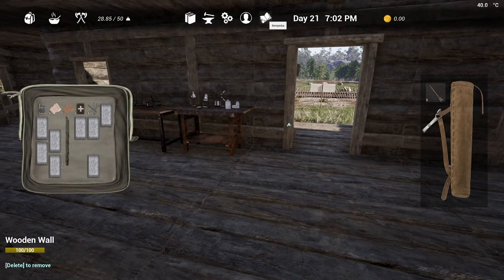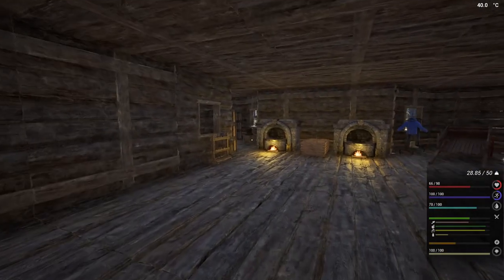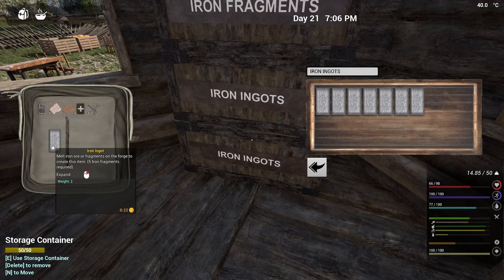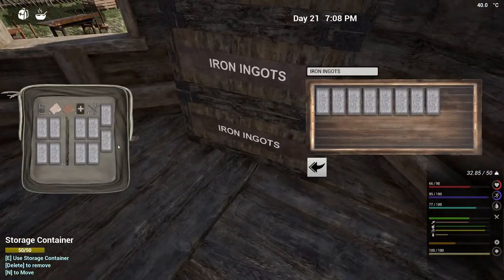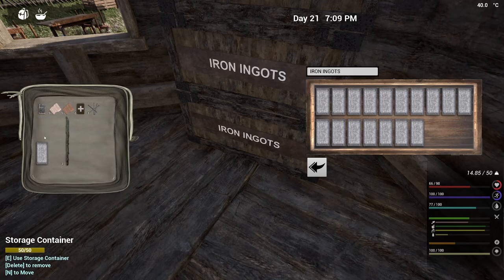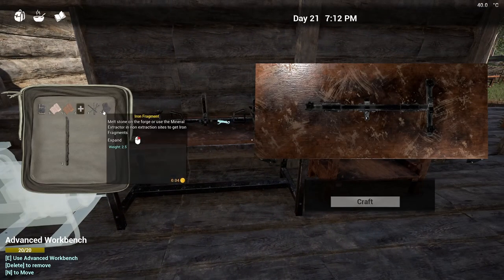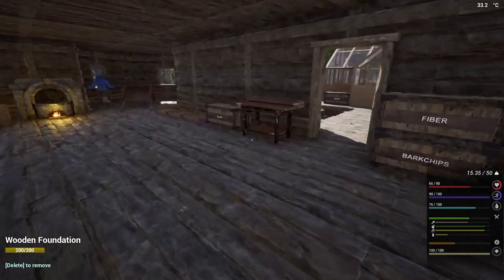Wait — let me re-look at that. Was that iron ingots or iron ores? Ingots — okay, I need five iron ingots. We can save some for later. Let's grab a five-stack and put it on the right one.